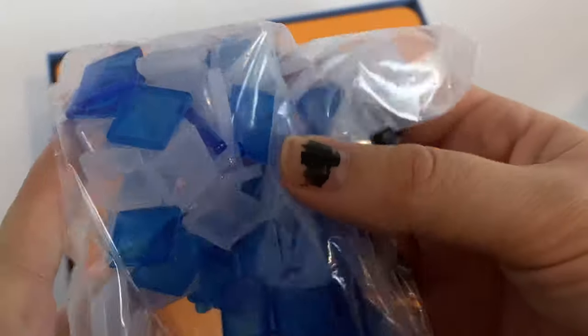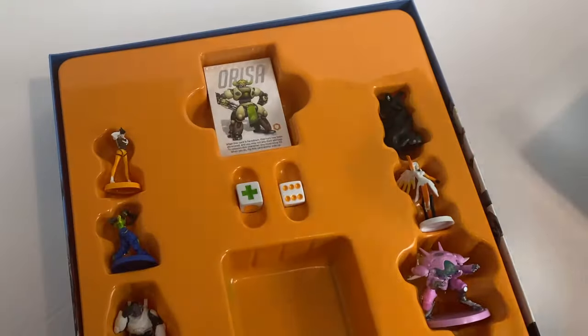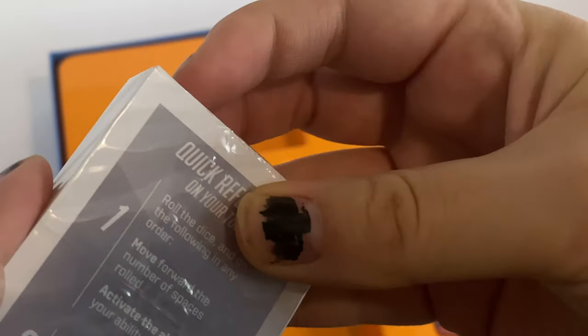These are sort of like the houses, but they kind of look like the credits you get, or like the loot boxes. And then properties — I guess the properties are supposed to be the places.